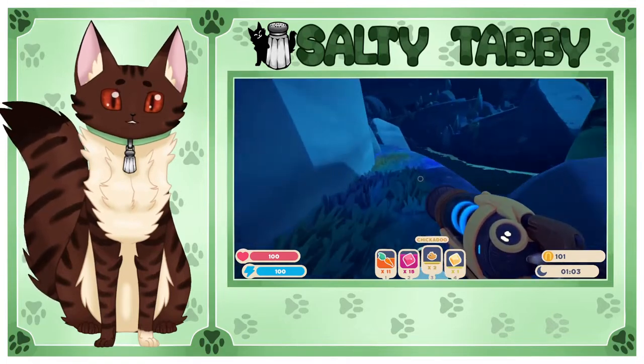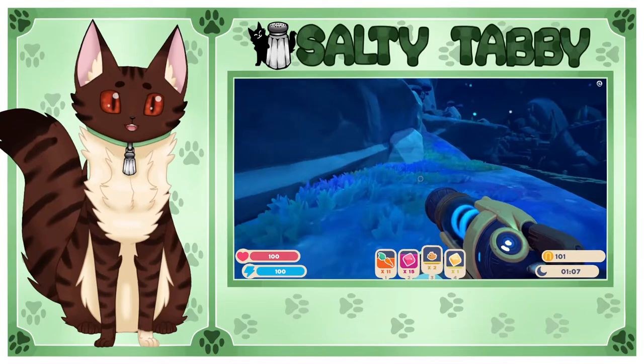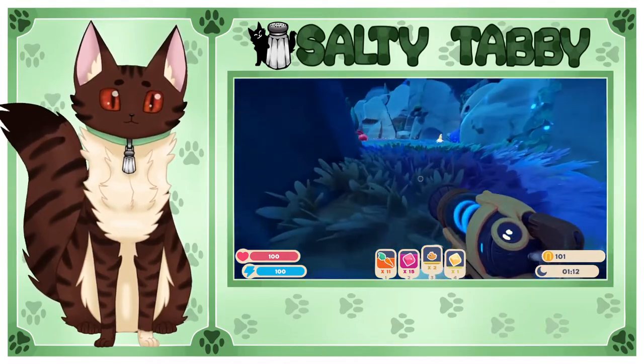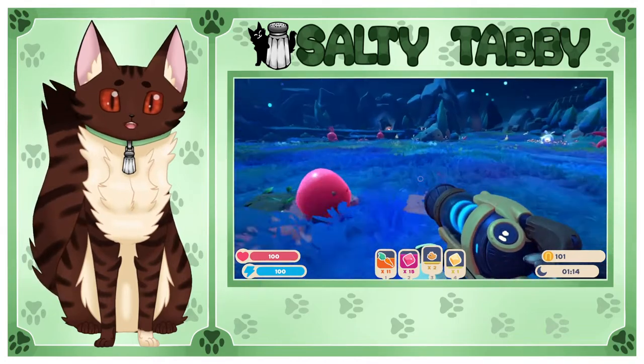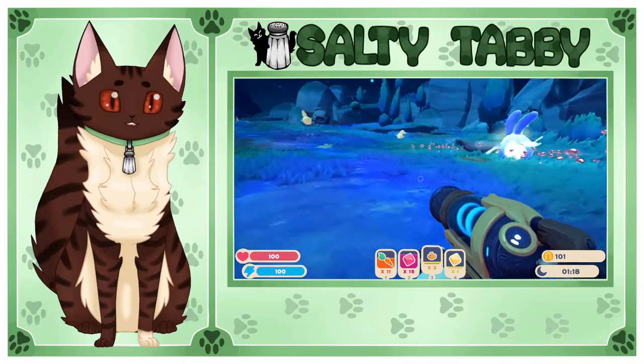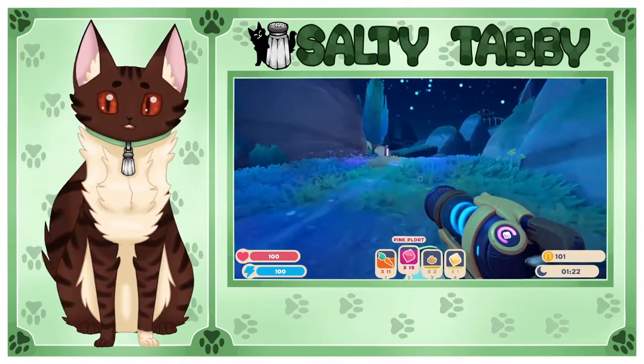That'll do. Now how do we get back from here? Do we have a map? I don't know. Oh, this looks familiar — I think we go this way from here. We got 15 plorts of that, and one of those — should be able to go sell these. It's gonna be a lot of back and forth at the beginning.